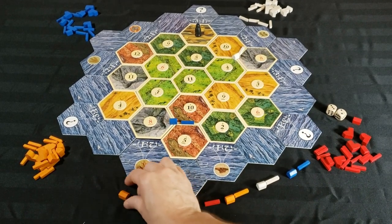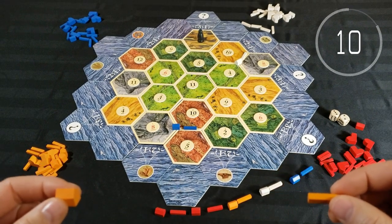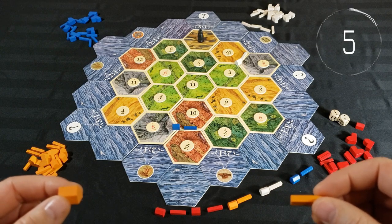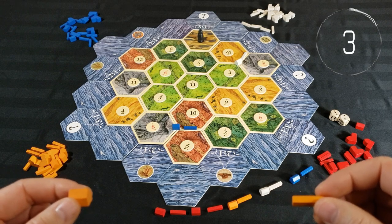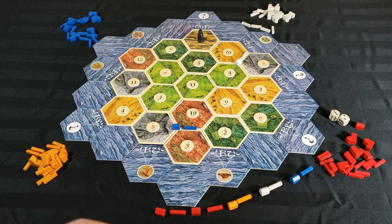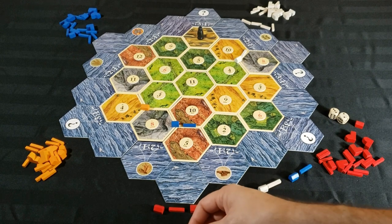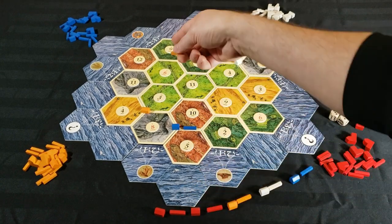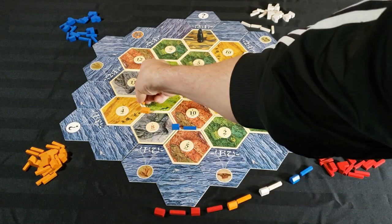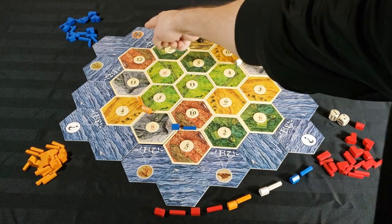Orange goes for the strong 8 ore, 4 wheat and 3 sheep placement. He's unfazed by the absence of brick, concentrating instead on pairing ore and wheat — he's set up to buy development cards. He points his road towards the 11 ore, seeming quite keen on maximizing his wheat and ore production with the potential to hit the wheat port.